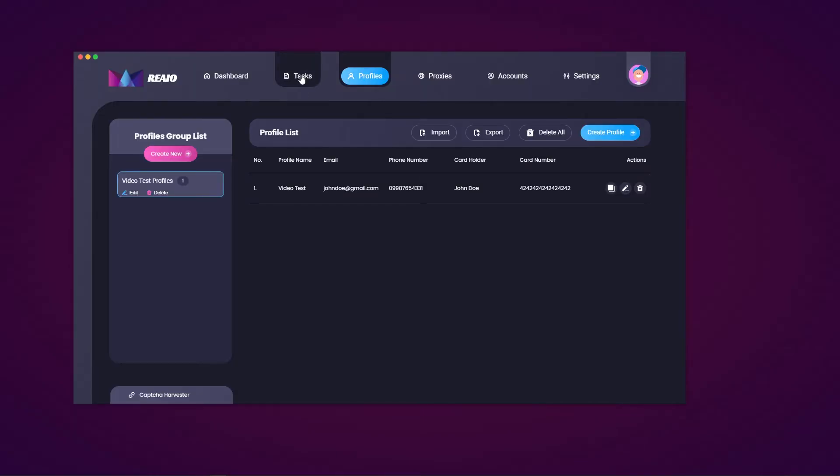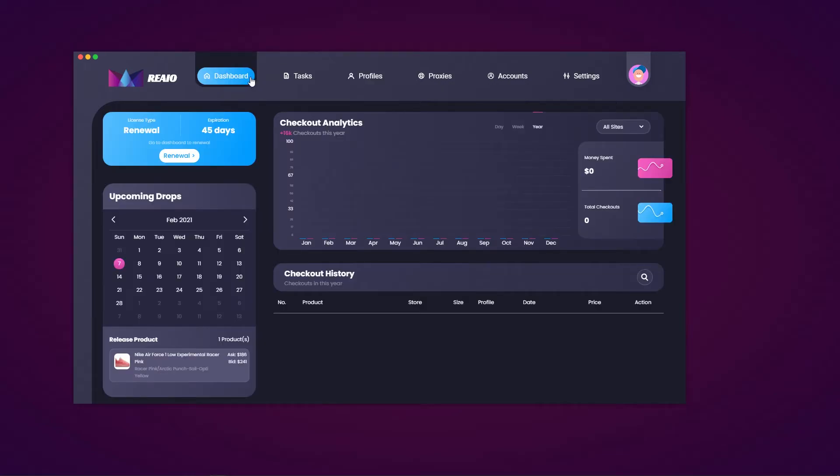I'm going to skip the task page for now and return to it at the end of the video when I create a task. Let's move to the dashboard page, which shows information about the bot and your license — license type, which is a renewal, and my key expires in 45 days. I can go to the dashboard to renew. There's also a calendar of upcoming drops — at the time of recording this video it is the 7th of February 2021. You can hit through the variety of days and it will show releases taking place, and when you click one it opens on StockX or a similar marketplace.